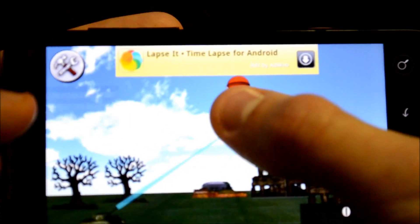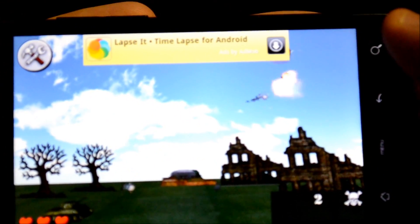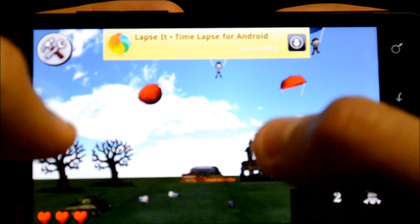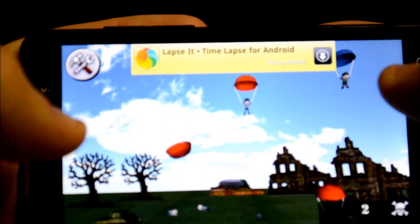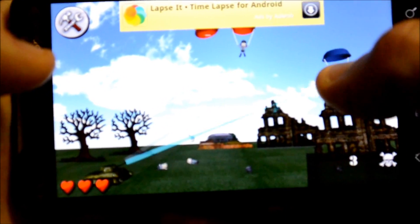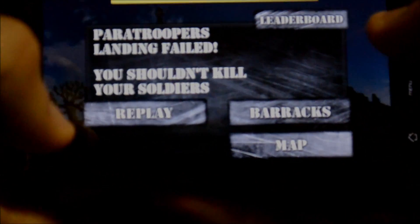On this next mode you're a tank and you're trying to take out parachuters. I just want to show you that there are different modes in this game. You aim and take them all out — it's pretty cool.